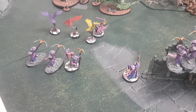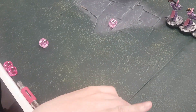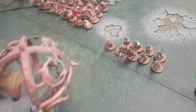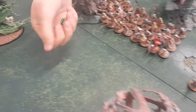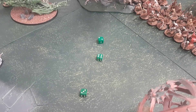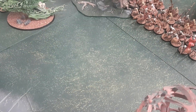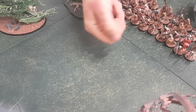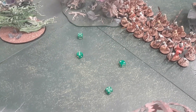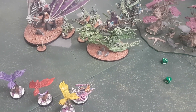The Raptors target the Dragon — hitting on twos, re-rolling. Three wounds at minus two rend — Dragon has a four-plus from Mystic Shield. Two fail — four Deathless Minion rolls because it's two damage each: four wounds. He's lost ten wounds total, only four left. Next unit of Raptors also goes at the Dragon — two mortal wounds and two to wound rolls. Mortal wounds go through — one fails at minus two rend: two damage. That kills him.